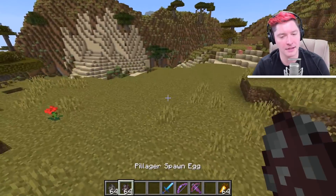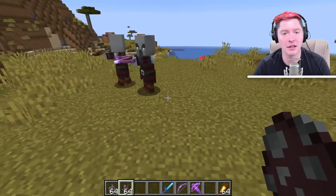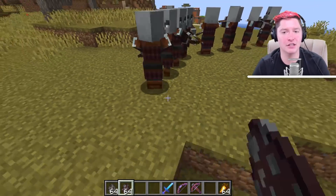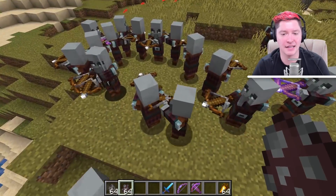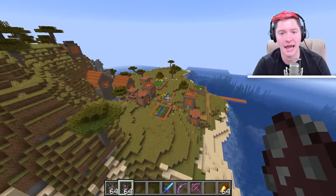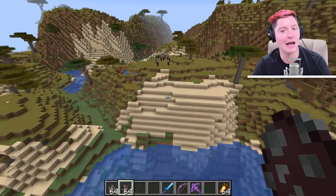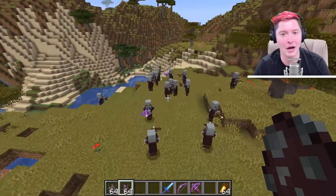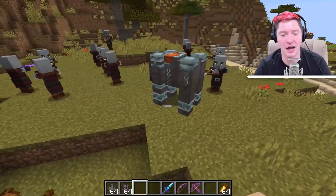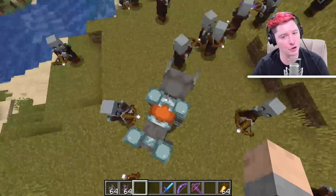There's a new mob. If you didn't watch Minecon Earth, this is a surprise to you. This is known as the Pillager. The Pillager looks very much like an Illager, which we have seen in Mansions. Every single one of them has a crossbow. Later on in the game, these will spawn naturally and somehow they will raid a village. Not exactly sure how that happens — it might be a time of day, or some event that you as the player have to do. Another thing that these Pillagers will bring with them is the Illager Beast.